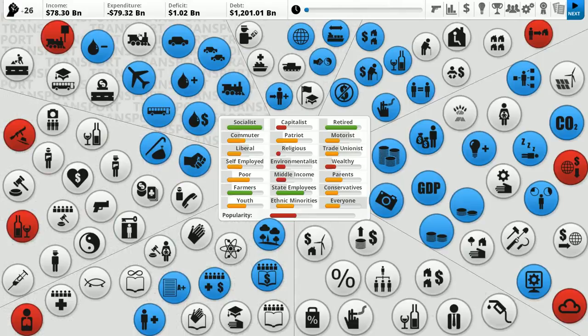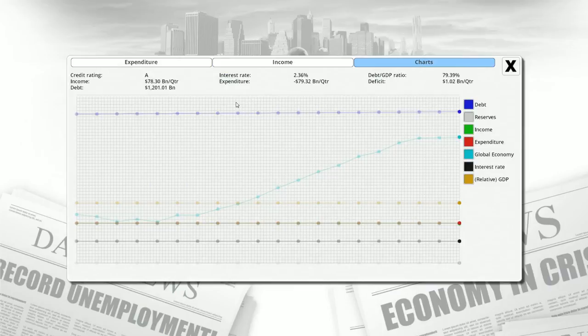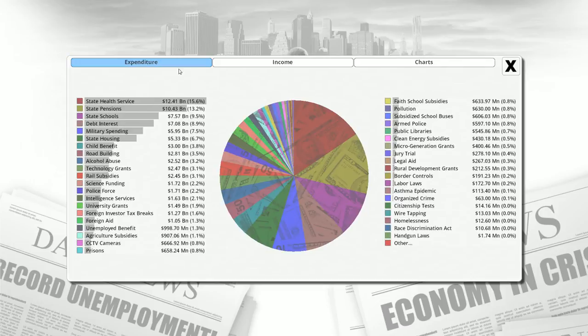Let's take a look at our budget. Currently we have a quarterly income of $78 billion and quarterly expenses of $79 billion, which means a deficit of $1 billion. We are $1.2 trillion in debt, which is certainly not great. That's going to be a big problem because since we're already in debt we're also paying interest — an interest rate of 2.36%. Our fourth largest expense is actually our debt interest, which is pretty brutal.